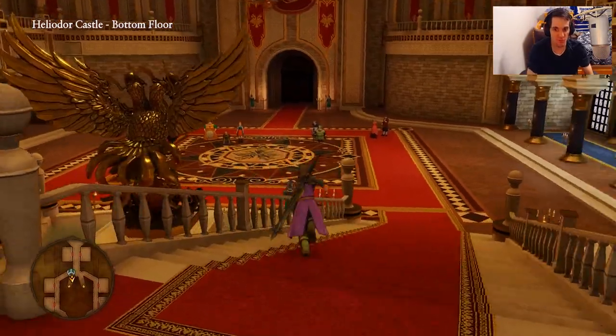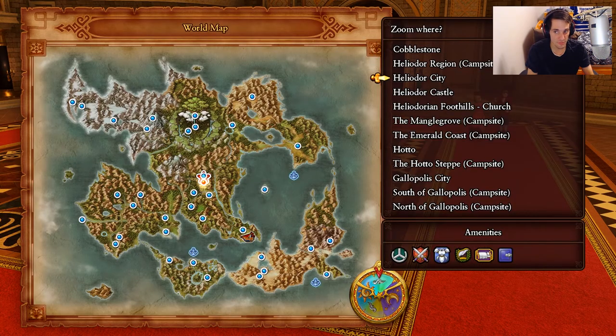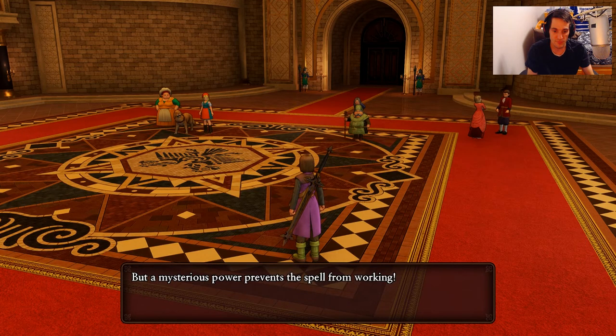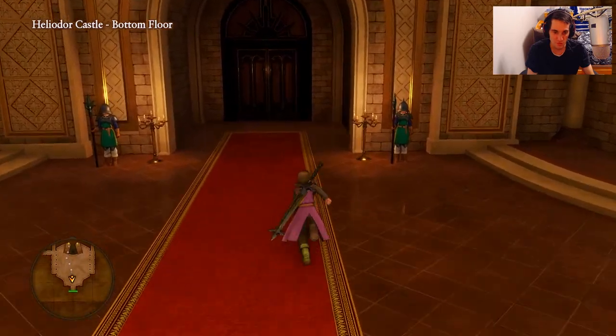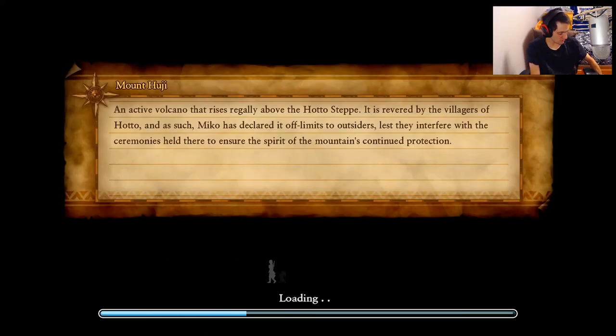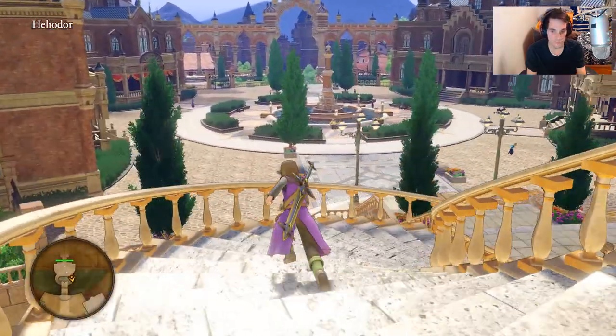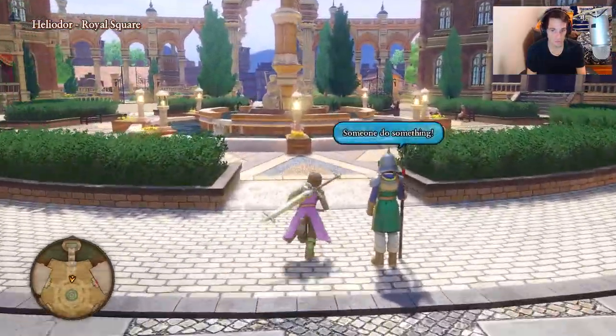Hello guys and welcome back to another episode of Dragon Quest XI. We are going to begin this episode by teleporting to the Helidor Region. Oh wait, we can't. There must be like a cutscene or something that's going to play. Let me exit over here and see what happens. Something is preventing us from being able to teleport right now, so let's just exit the town and see if we can teleport once we leave.